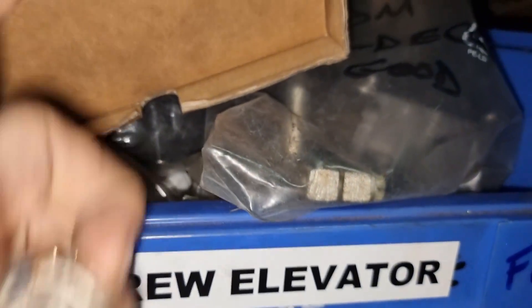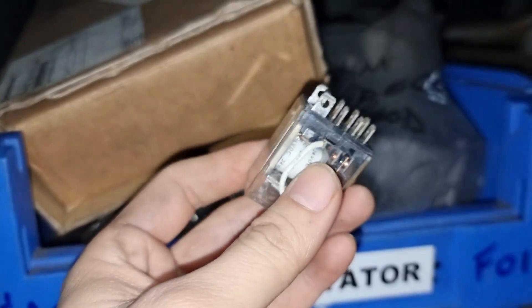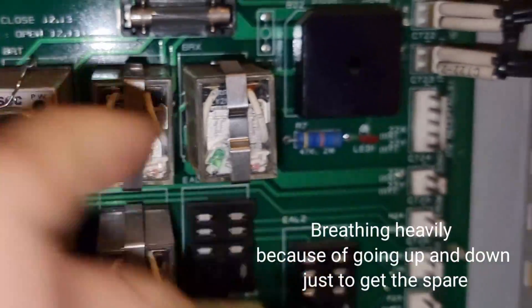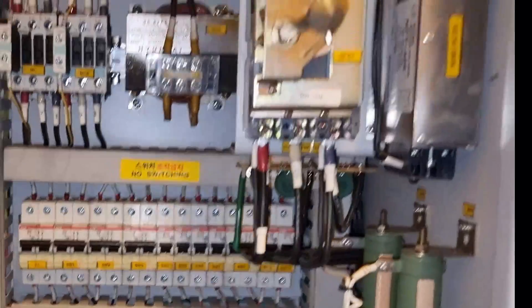I suspect the MCA relay is the problem - that is why even if it is activated, the contacts are not closing. We need to check that. Good thing we have a spare relay and we will interchange it to see what happens after changing the relay. We need to switch off the system first.